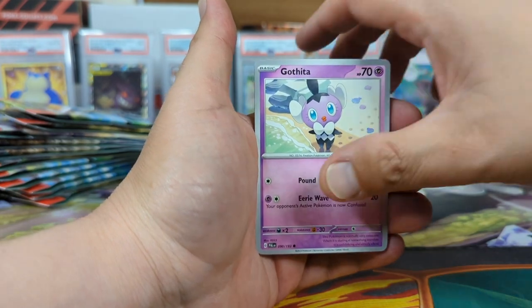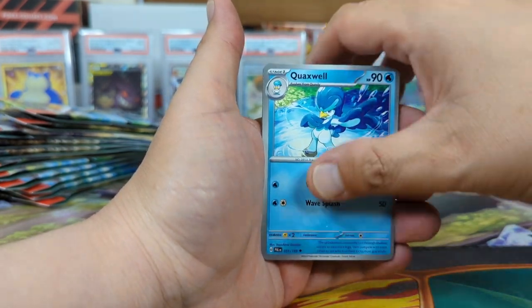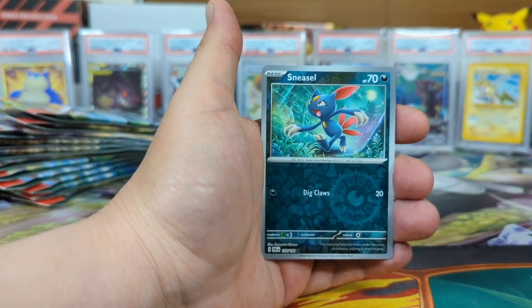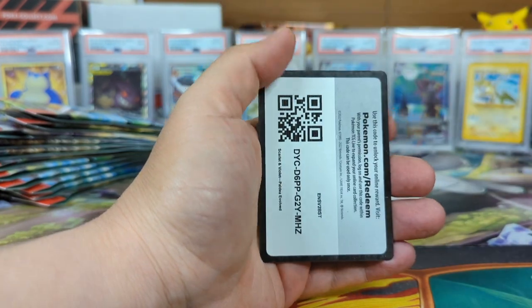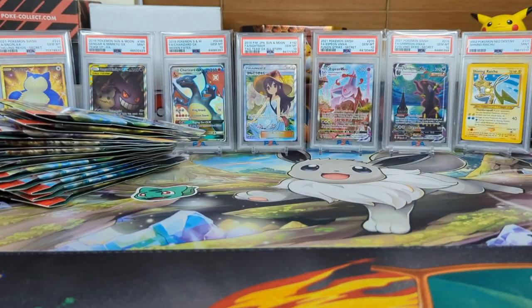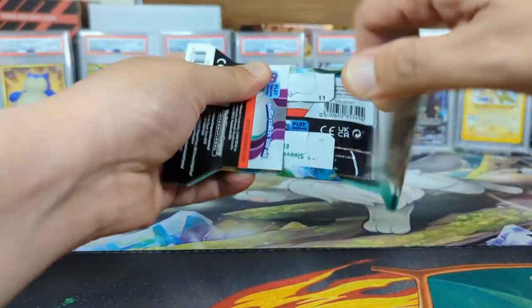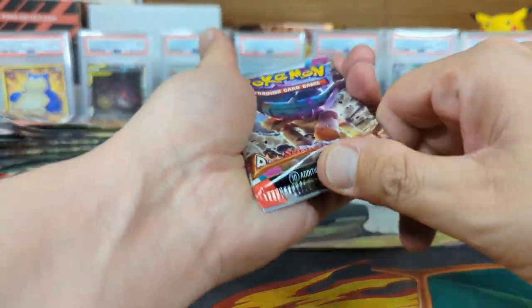Let's start off. We got Misdreavus, Sneasel, Murkrow, Floragato, Quaxly, Delivery Drone, Jump Off, Sneasel, and a Pawmot. We got psychic energy, and here's a code card. There is a giveaway at the end of the video, please stay tuned. I am giving away some cards as well as we get through the video.